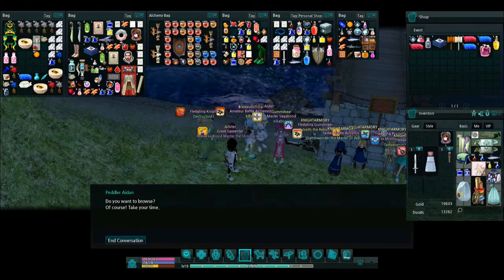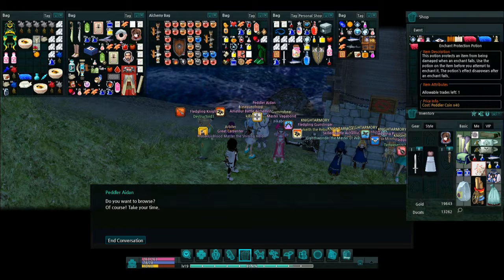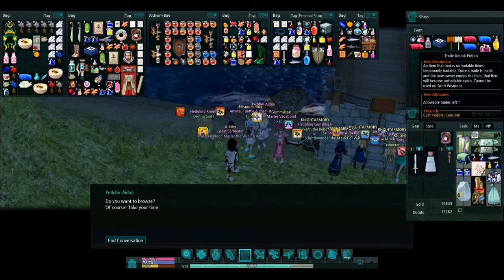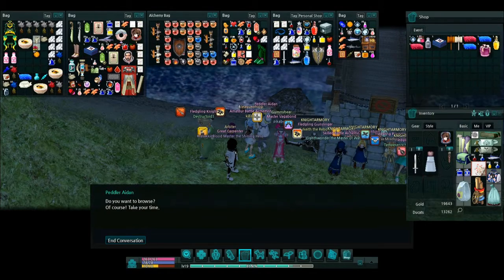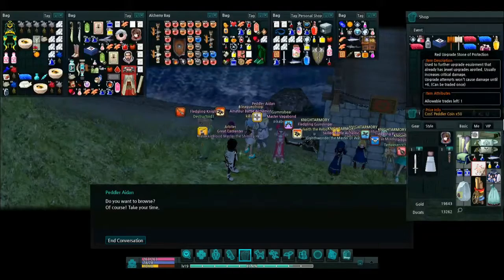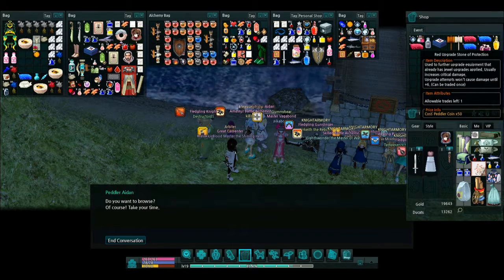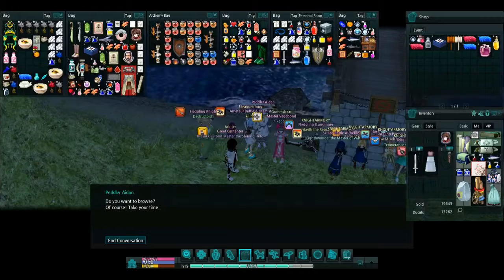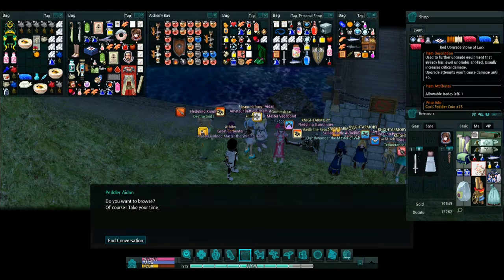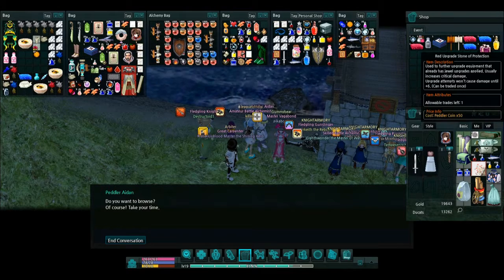Every single day these will end up changing, and you can have different things. The things I would recommend getting are the things that you need for cash shop. I would not recommend getting now stones. I would recommend getting enchant protection potions if you do a lot of enchanting. Maybe a trade unlock potion — those are always really helpful. Some red upgrade stones of protection. If you're going to do it until level 5 or level 6, go and do it. It's a lot cheaper for the 5. For the red upgrade stone of luck, I would get the luck and then the protection.